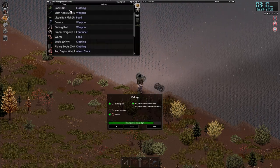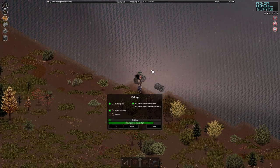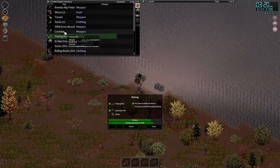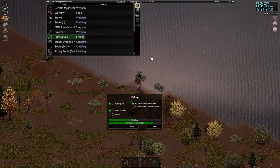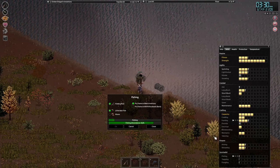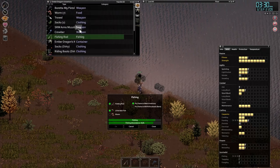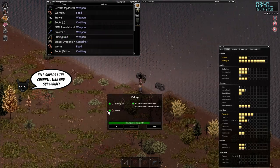Now we check the traps and inside are little bait fish. We'll use those instead — they attract bigger fish. My skill is still very low so I'm not catching much yet. I strongly recommend reading a fishing book before you start, to get as many skill-up bonuses as you can for what you do catch. Fishing is mostly a waiting game.